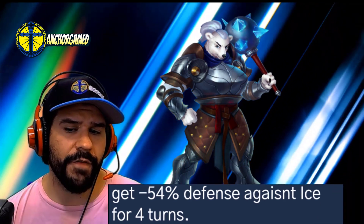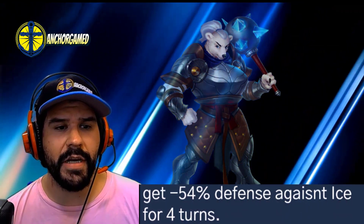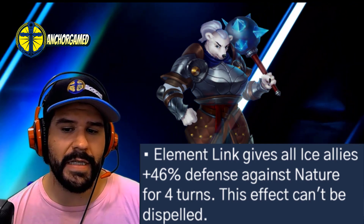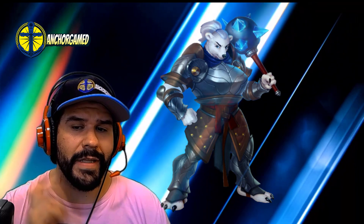You're getting minus 54% defense against ice for four turns, which is super relevant. It's also going to dispel the buffs from the target and nearby enemies, and it's going to give you 46% defense against nature for four turns as the elemental link.